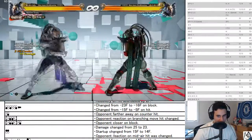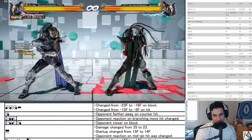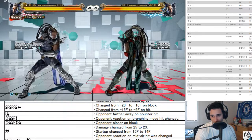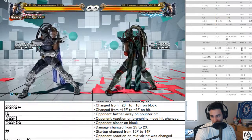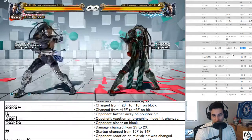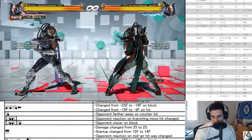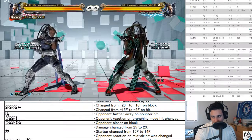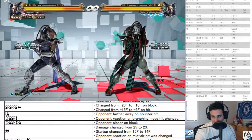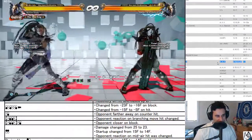43 farther away on counter hit. 43 four closer on block. Where's 43 on its own? Reaction on branching move hit was changed. That's interesting. Closer on 43 three closer on block — that's probably fair, also considering 43 three is a high and it's very slow.